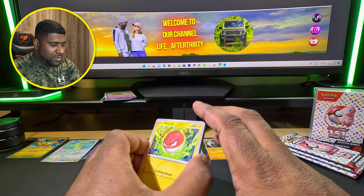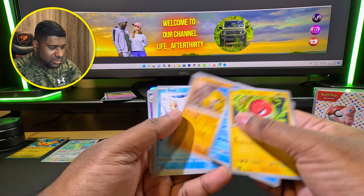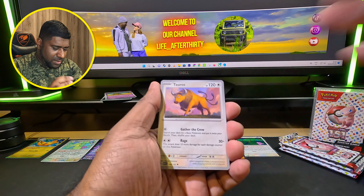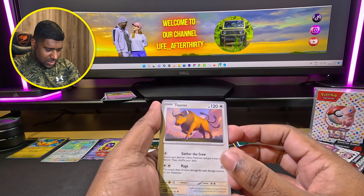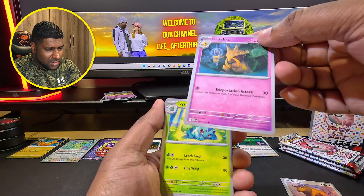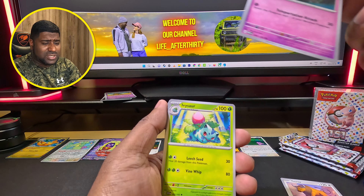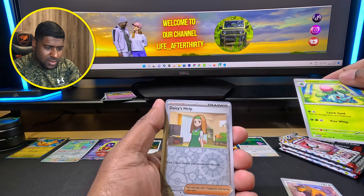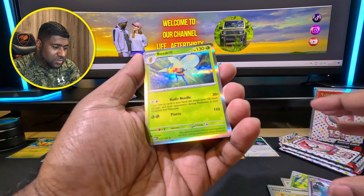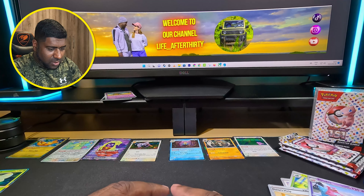Alright guys let's go! Voltorb, Krabby, Sandshrew, Seel. Let me get my bearings - Tauros, Kadabra. You guys know about the whole story but Kadabra was banned - they weren't allowed to use the name Kadabra or something, I don't know the whole thing. Ivysaur, Slowbro, and a Beedrill - awesome! Oh another holographic energy.